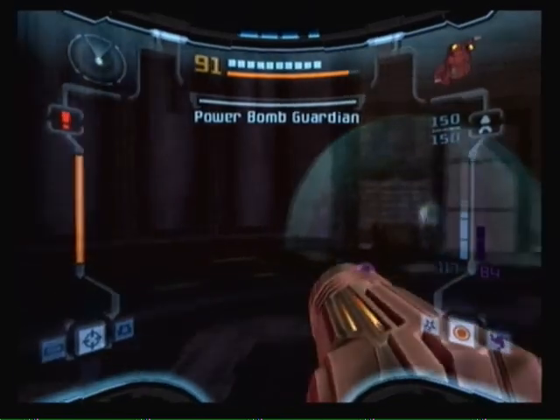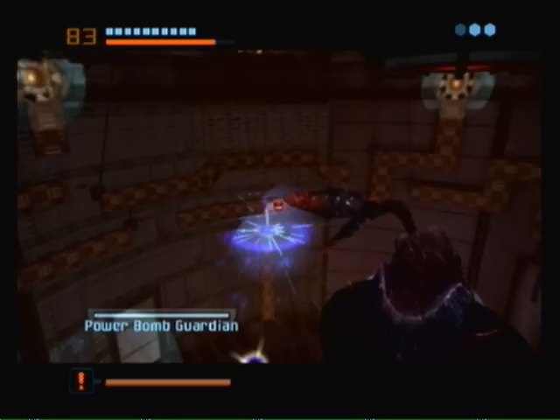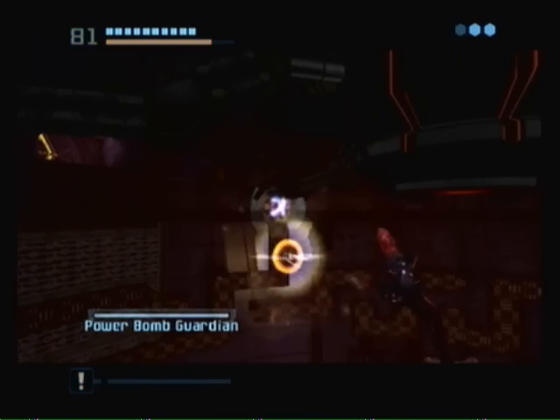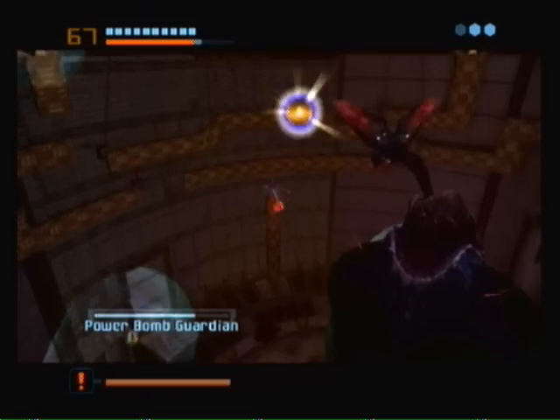Not only that, it's the powerbomb guardian. So that means it's going to be throwing powerbombs at us. But all we've got to do to beat it is go to these bomb slots and activate them. Which isn't too hard.